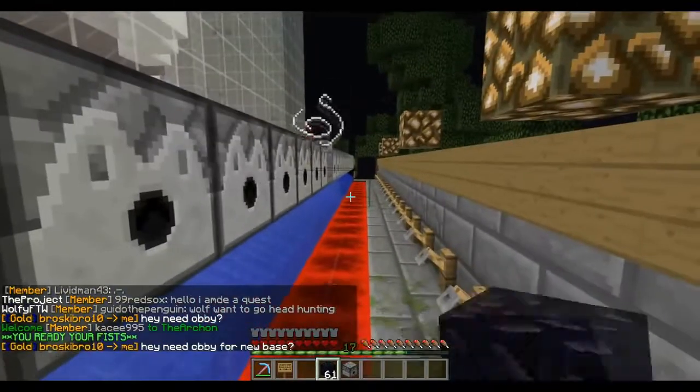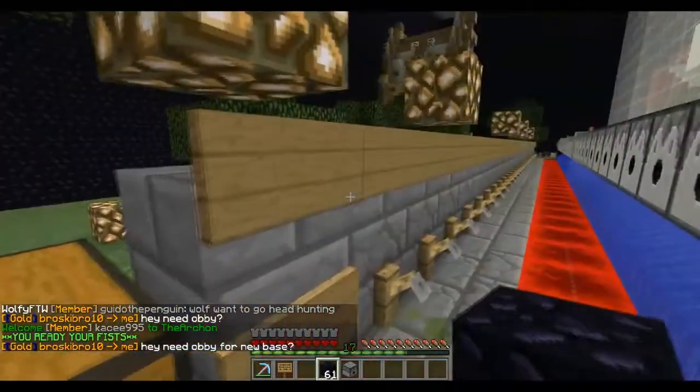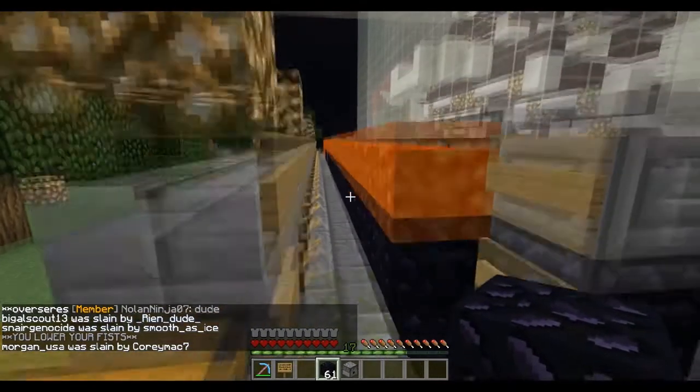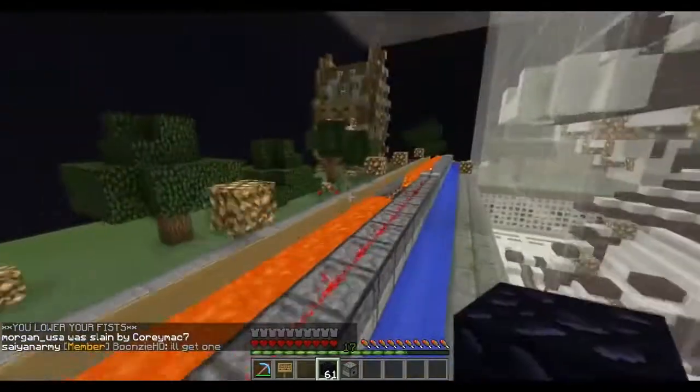I'm gonna place an extra one on top, so let's just start off there. Then I'll do a little bit of a row here, and all you've got to do is press this button. It releases the lava and turns the string — as you can see right there — into obsidian. Oh, I ruined the end, that's no problem, I'll just fix that later.